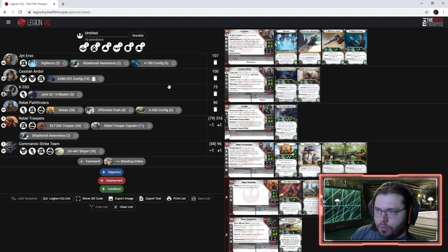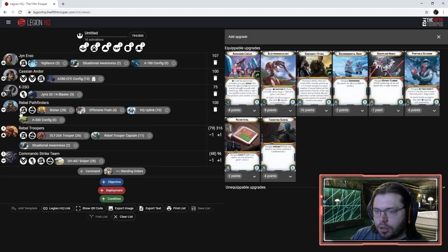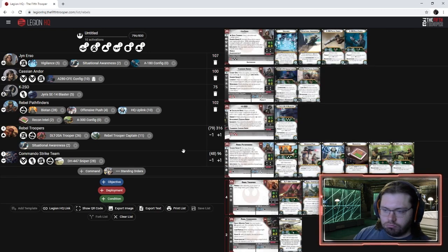We have 16 points left. I'd like to have a bid with this list, but given what we have, let's go ahead and put an HQ Uplink on the Pathfinders and put Recon Intel on them too — making them a pretty robust unit at 102 points. We do get a free recover, so I'm pretty happy with this list.